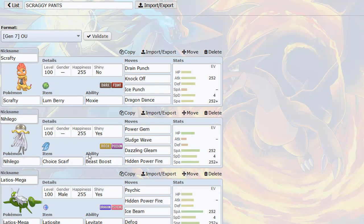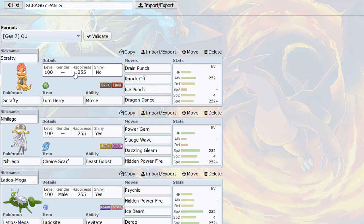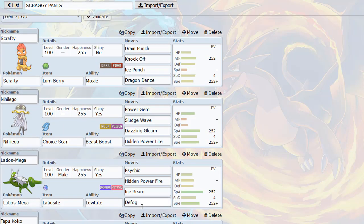Then we have a Nihilego, so this thing is there to sort of deal with Fairy types as it can Sludge Wave them. Choice Scarf is really fun, takes a lot of mons by surprise, and has a really solid speed tier - outrunning base hundreds, like Garchomp and things. Then we have a Latios for defogging. Three attacks, Defog with Mega. I figured it would be kind of heat so I have that.